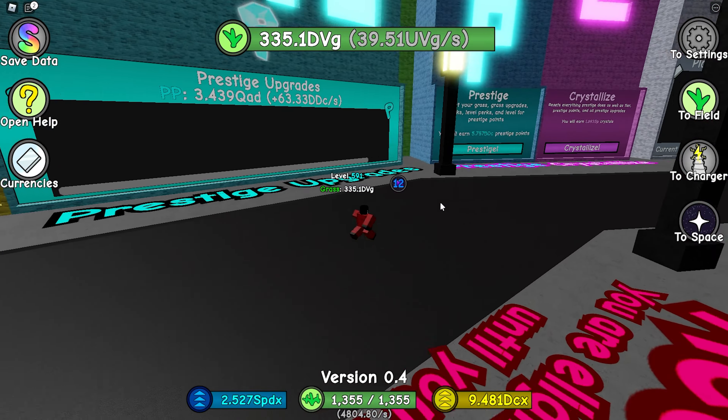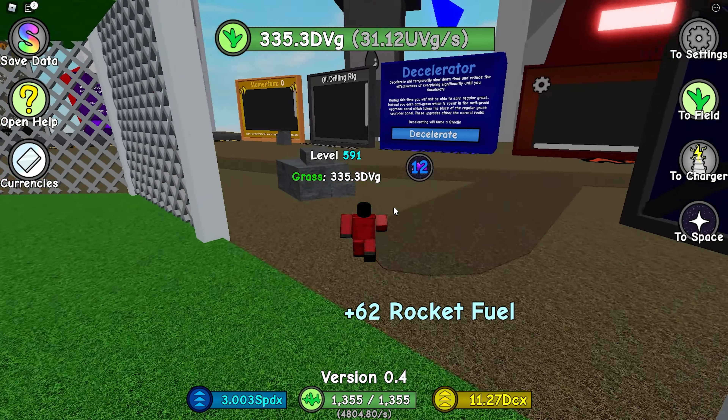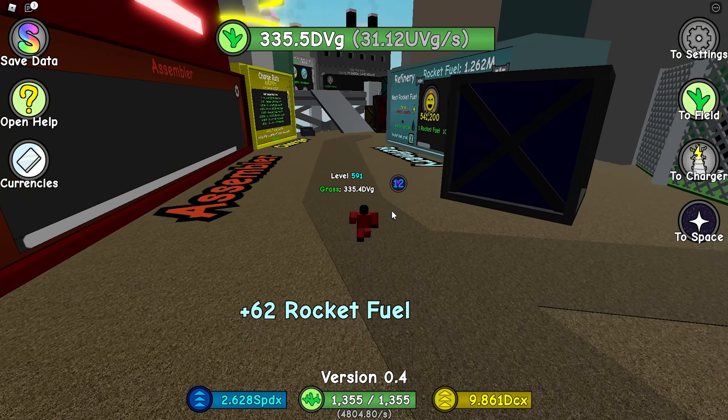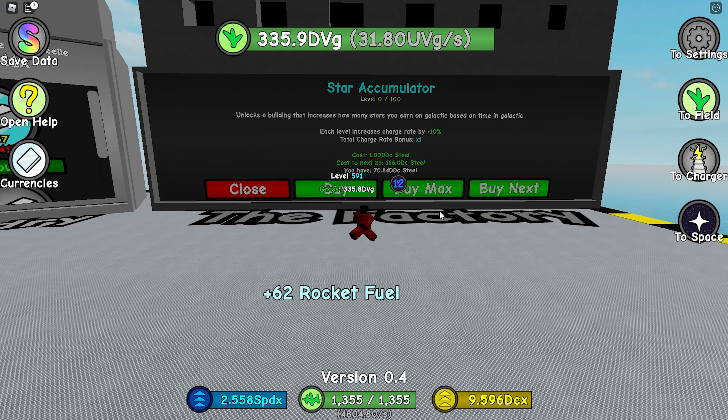So we have everything while we go down the left, and what's down the right? Down the right we have our rocket stuff. So this is not a walking simulator anymore — they actually fixed it a little bit. Star accumulator unlocks a building that increases how many stars you earn in Galactic based on time spent in Galactic.